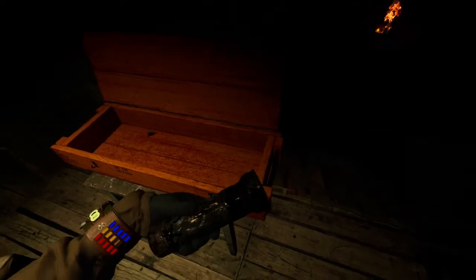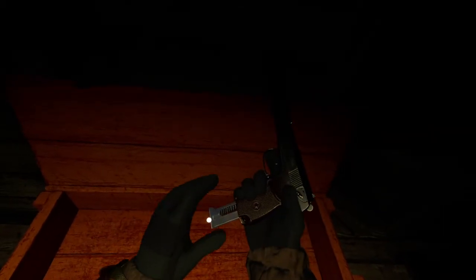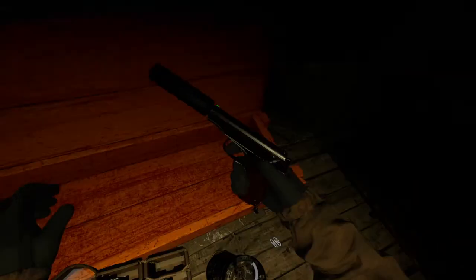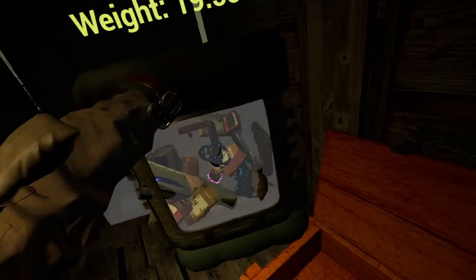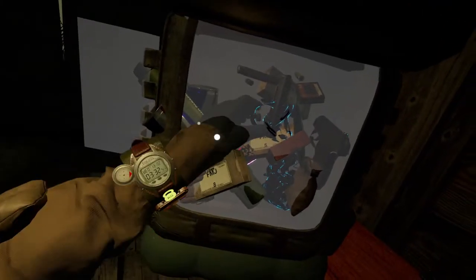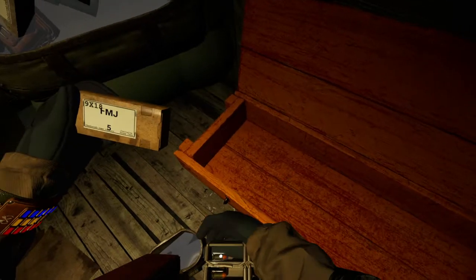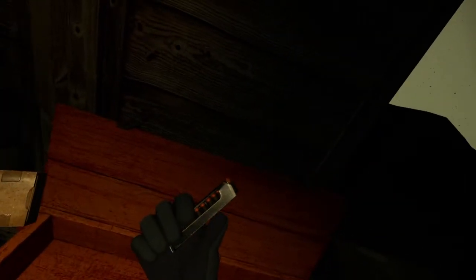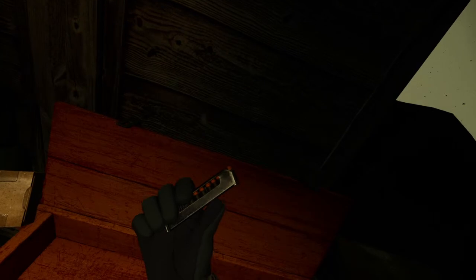We've got a flashlight. Let's check how much ammo is in this magazine — five shots. Let's swap in one with a little more, and see if we can fill up that magazine as well. That's nine rounds total — one, two, three, four, five, six, seven, eight, nine — makes sense.